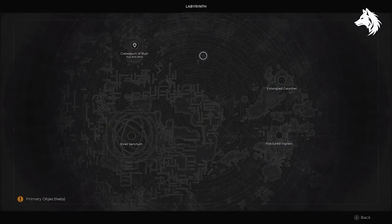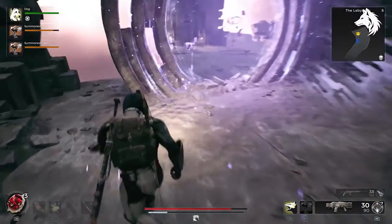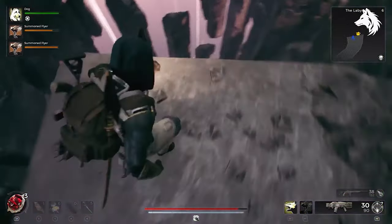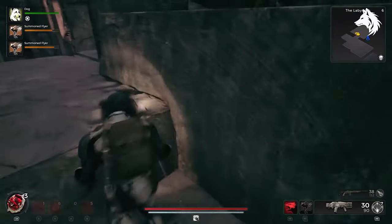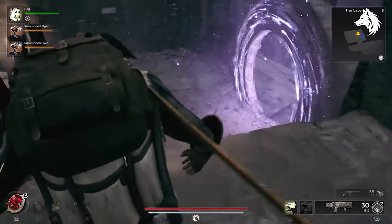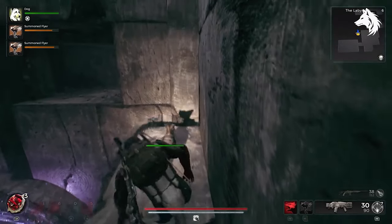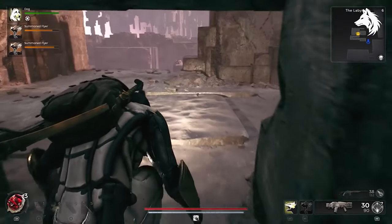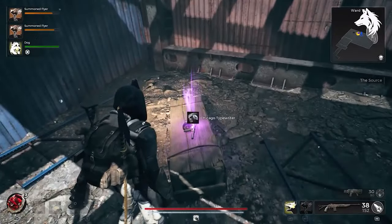To find the Chicago Typewriter you can find it in Leto's Stash. To get there, go to the Labyrinth and make your way through a bunch of different areas to the Fractured Ingress checkpoint. Follow the path right, then there is a portal you go behind, and then one you can drop down and go through. Follow the path, climb a bunch of walls and jump between ledges, and you will find a secret door — you need the Biome Portal Key to access it. This will reach Leto's Stash where you can find Leto's armour and the Chicago Typewriter as well.